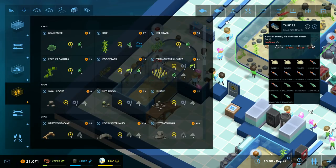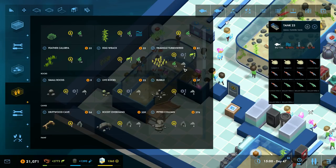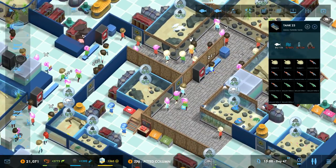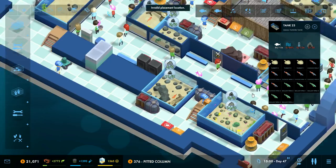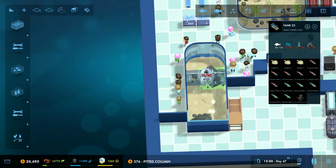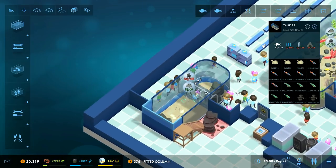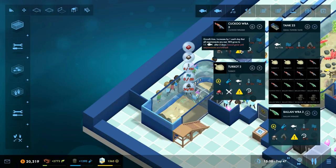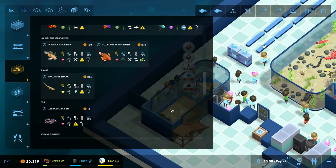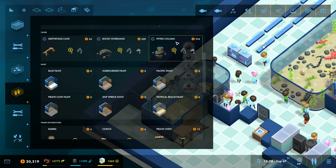You can start to see that these cave requirements are now starting to get quite big — this needs 38 cave. So now you see why we have to start unlocking these bigger sized things. This pitted column can only go in deep tanks. It provides a lot — 12 on its own. We're going to need to put quite a lot of these guys in because we've chosen the Cuckoo Wrasse and the Balan Wrasse, which both need quite a lot of cave. If we didn't want to do that we might have gone for just one of them and spread out our cave dwellers a little bit more.